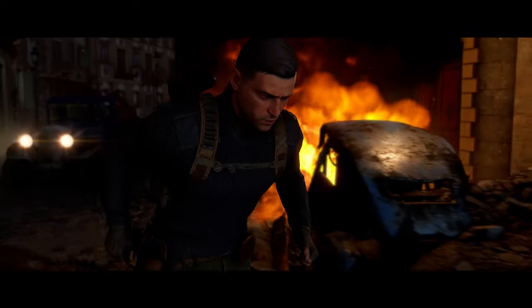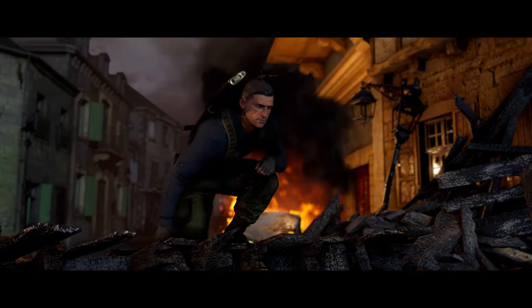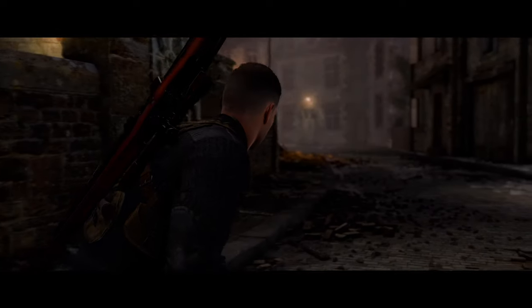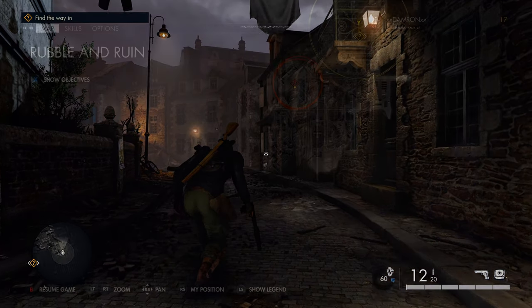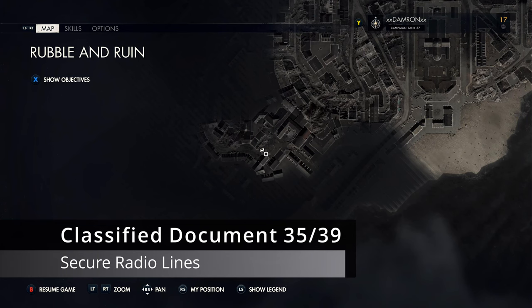Hey, what's up everybody, it's Damn Rom. We are on Mission 8, Rubble and Ruin, of our Sniper Elite 5 complete playthrough, grabbing all the collectibles in one playthrough. We're getting all the classified documents, personal letters, workbenches, dead eye targets for the stone eagles, and the hidden items. This brings us to Mission 8, which is actually the final mission with collectibles.